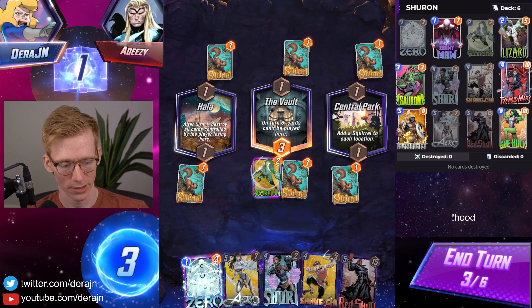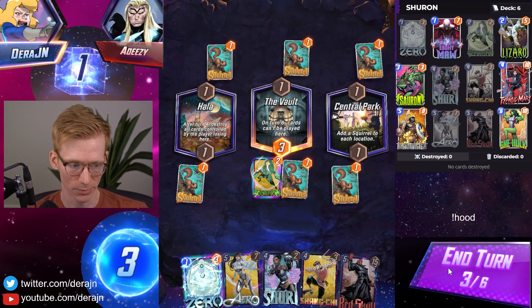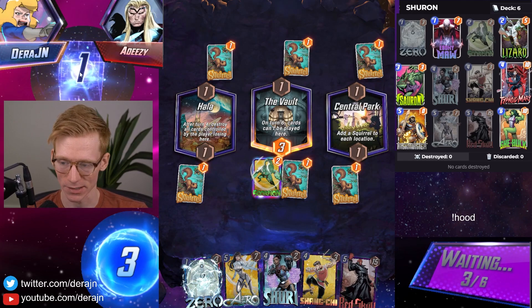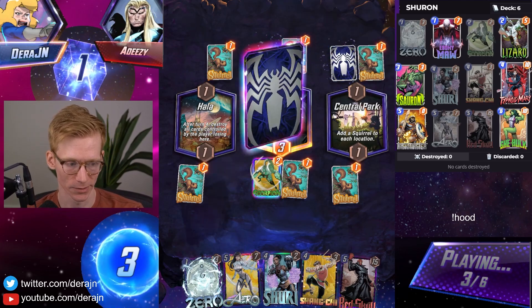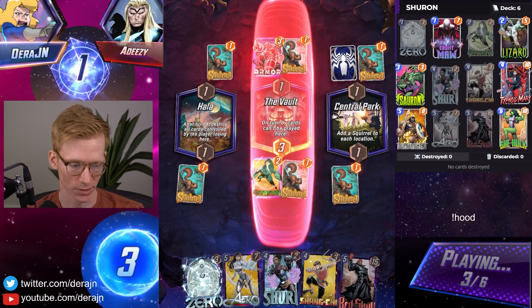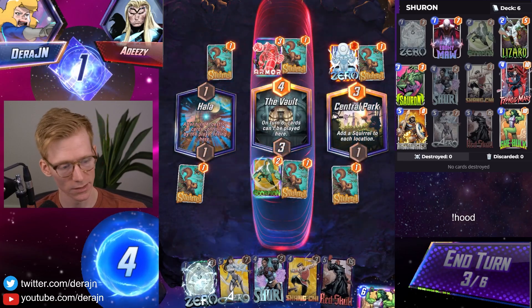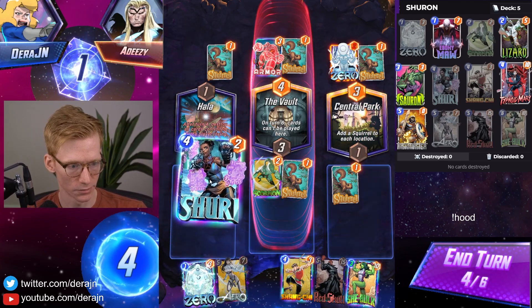We don't want to play Zero out because we have Shuri for turn four — so I want to just skip here. Having Shuri turn four and Red Skull turn five is a snap a lot of times, so I would probably snap here on turn three knowing I have those plays, especially with the Armor. He's potentially playing a similar list to us.